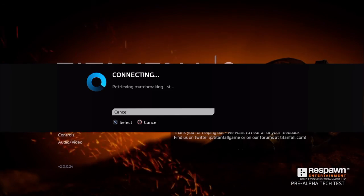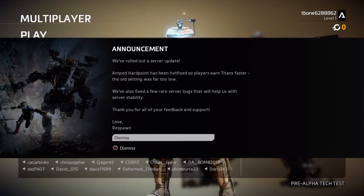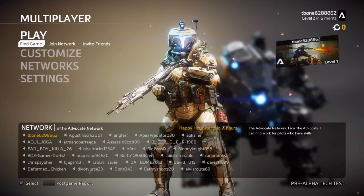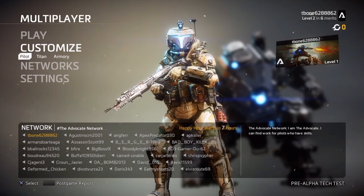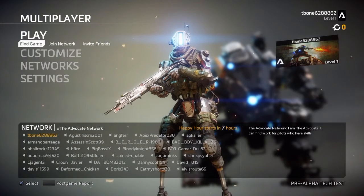Alright, so yeah. I don't know what's happening but this looks fun, so let's get started. And if you guys want this pre-alpha, if you have a PlayStation 4 or Xbox One, you can go to the store - this tech test beta is free if you want to get it. Okay, we got an update. Hardpoint has been upgraded so players earn Titan faster. We've also fixed a few rare server bugs that will help with server stability. Thank you for all your feedback. Dismiss. Okay, let's just not customize anything yet - I just want to play.